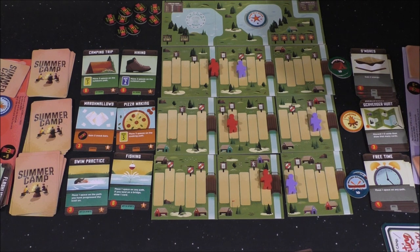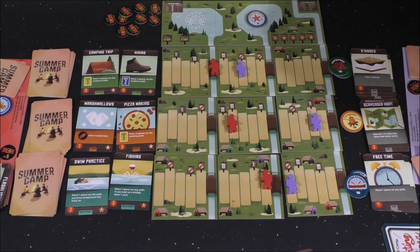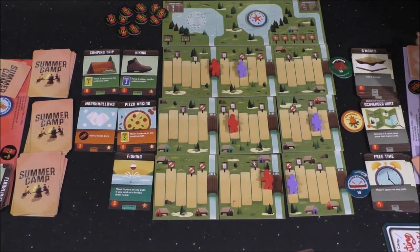What is the Marshmallows? Gain two snack bars. And Swim Practice? Move one space on the path you have progressed the least on. I will get that Swim Practice for one energy and two cards. All right, you all done? Now your turn.